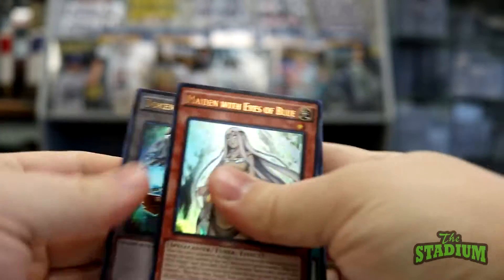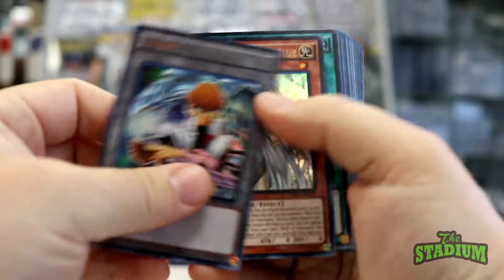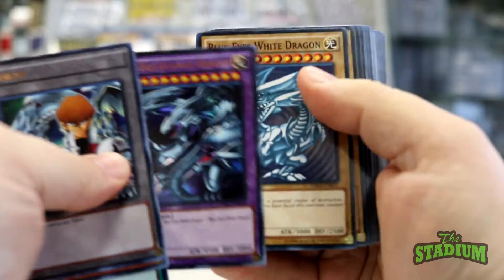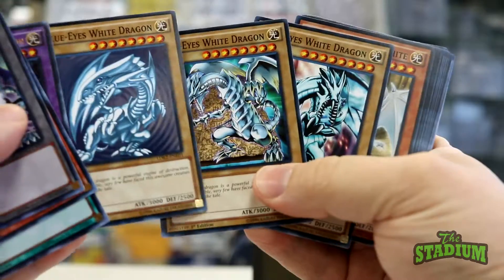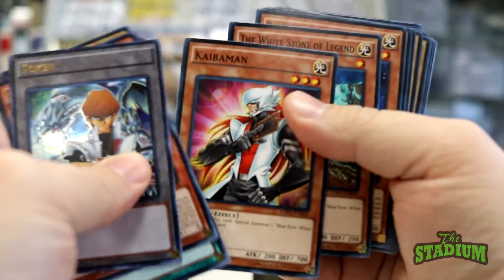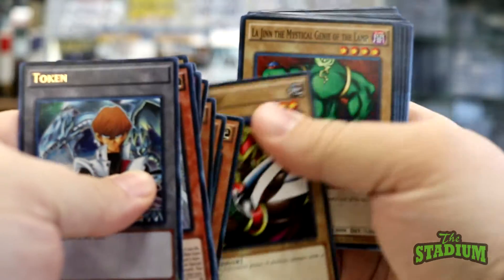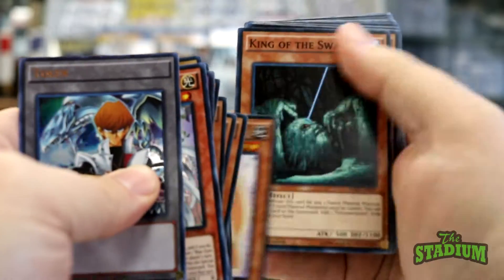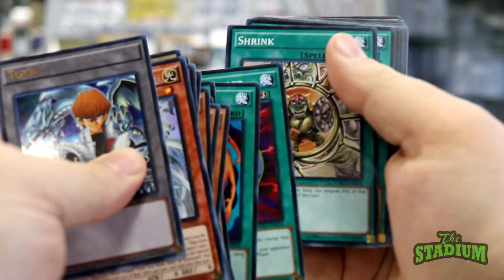Next we'll take a look at Kaiba's deck. Here's his special token card, and the Blue Eyes Ultimate Dragon. Of course, lots of Blue Eyes stuff in here — three different pictures of Blue Eyes White Dragons. Polymerization, always popular.